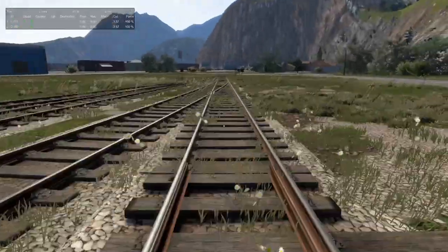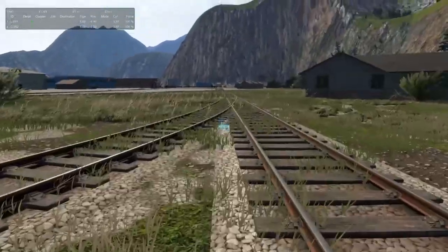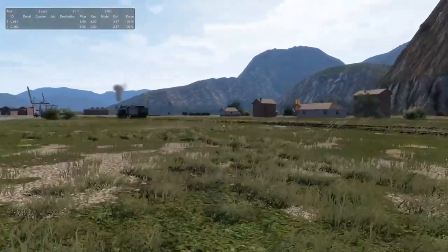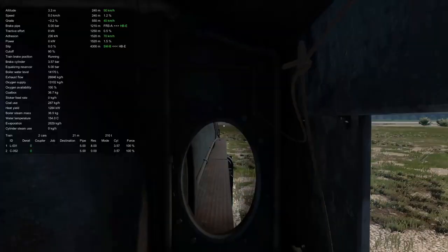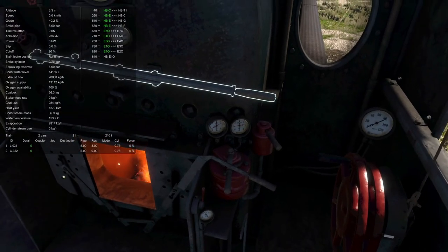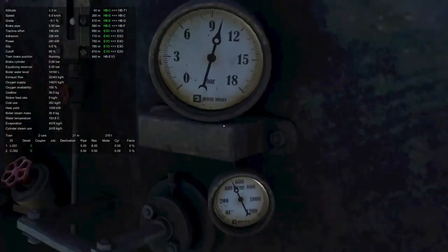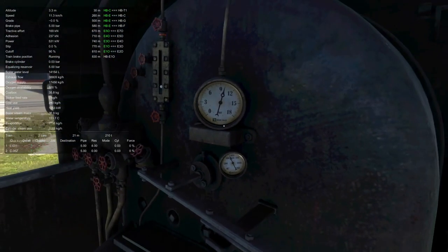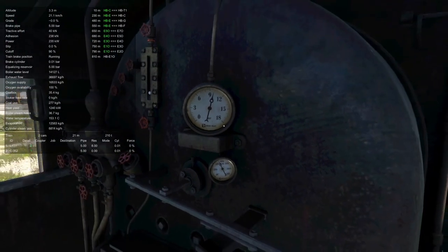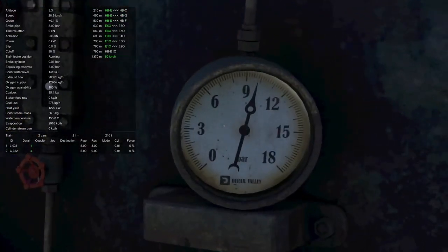Let's line ourselves in. We should be able to back onto this thing, accept the job and go. I might have to pay some minuscule fee — whatever I can afford with my $15,000 or whatever it is. My pressure's really not come up at all. That's about the rate I would expect the gauge to disappear if I was really working against it and I didn't have a good fire.